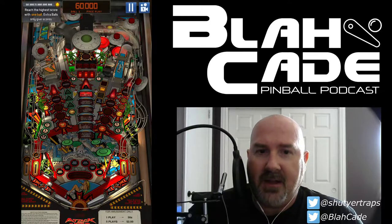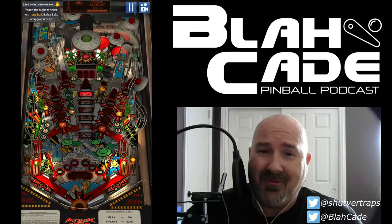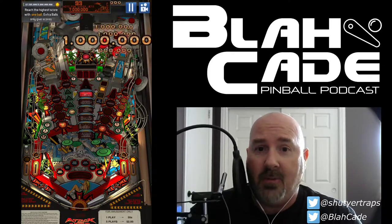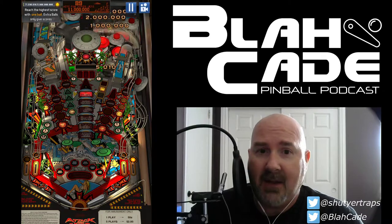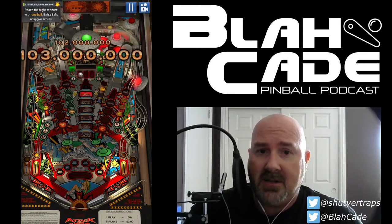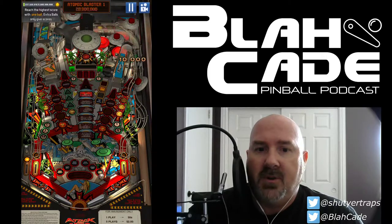My typical strategy is to hold that left flipper on launch, then try and hit the middle — that'll open it up. I give it right at the beginning of a one-ball because it's the only opportunity I'm going to have to quickly open that up and be safe. Now it's going to be a matter of avoiding that center shot at all costs unless I have multiball.